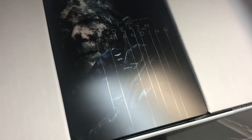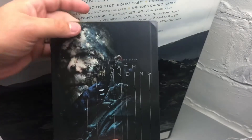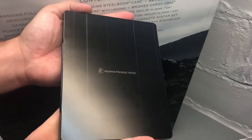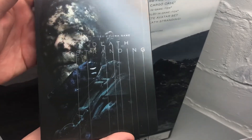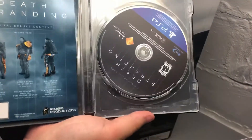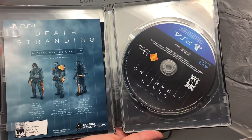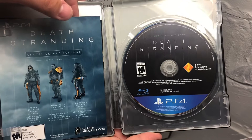Right on the top, you open up the box and you get that beautiful steel book of the game. Love it. Steel book, pretty simple design — you got Norman Reedus right up there on the front, the black sludge all over his face, and you get the actual game in there. I don't think it comes with a regular copy of the game, it just comes with the steel book, which is more than okay.